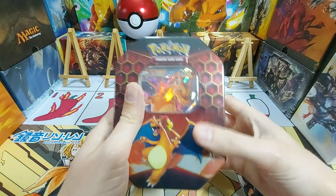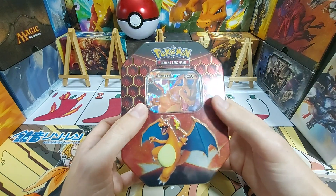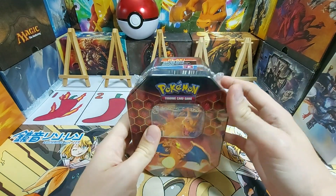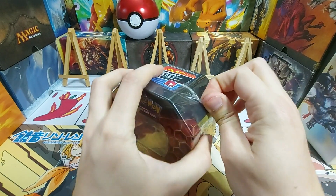Hidden Fates is one of those expansions that got recently reprinted and people have gone bonkers over it. We managed to get a hold of some of the tins. The Elite Trainer boxes are all out of stock at the moment, obviously due to the popularity.